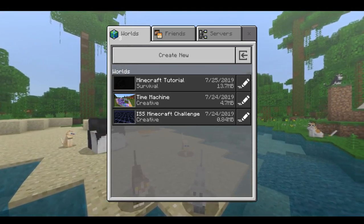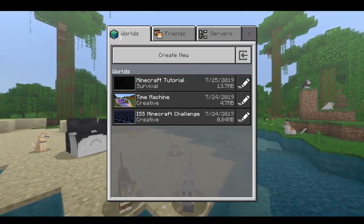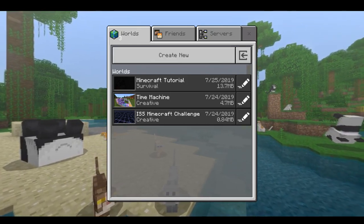It shows like my full name and last name and everything, so I'm not going to be in that menu. Basically this is like Pocket Edition almost.